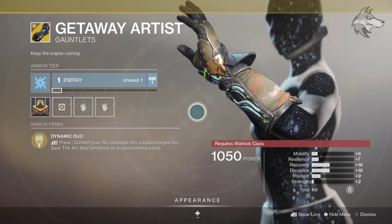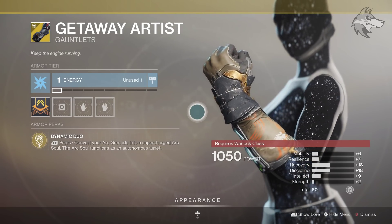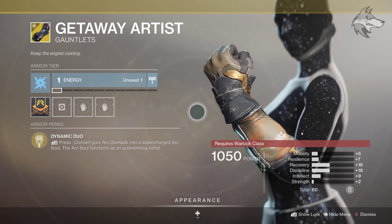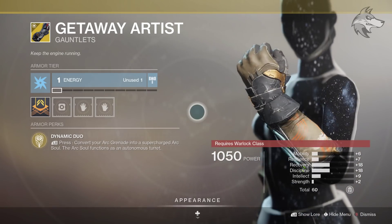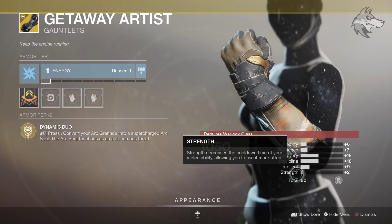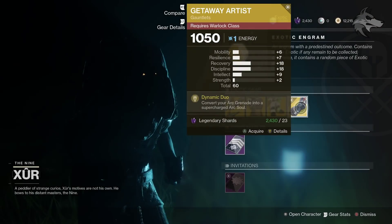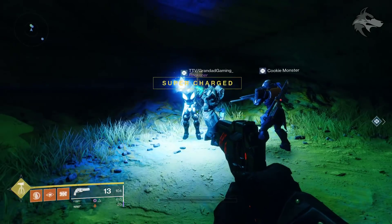We've got the Getaway Artist for the Warlocks with Dynamic Duo — you can convert your Arc Grenade into a supercharged Arc Soul, and the Arc Soul functions as an autonomous turret. Also a pretty fun Exotic, something to play around with for sure. That stat roll leaning towards recovery and discipline this week may be of interest.